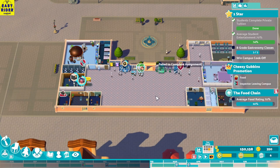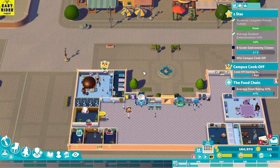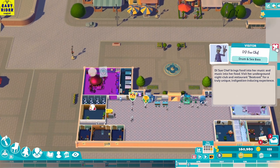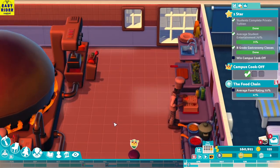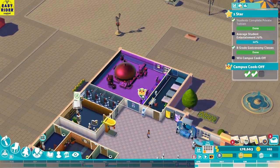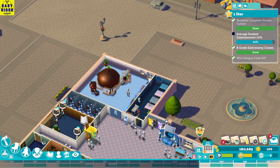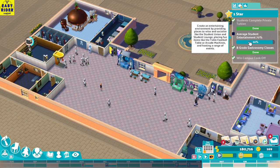The campus cook-off is starting in eight days! DJ Sous Chef is here — he's here for the campus cook-off. Campus cook-off is starting — come on! We are done with the campus cook-off. Did we win it? Well done — students won the campus cook-off! Yeah boys! We won the campus cook-off. Why is my average student happiness going down again?